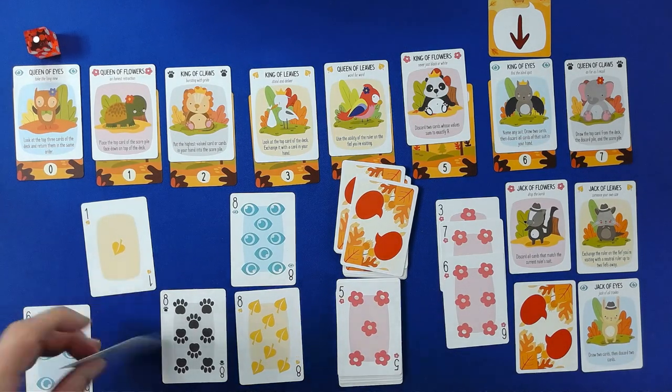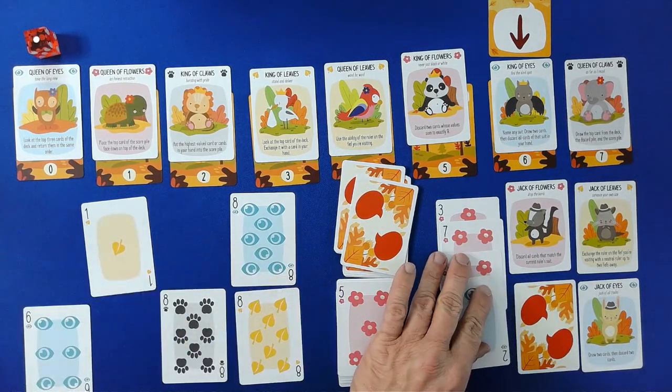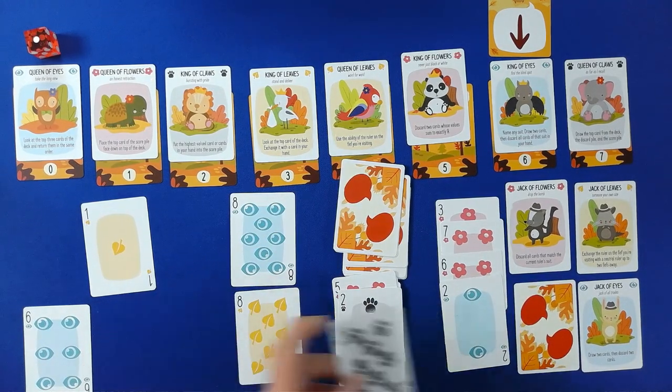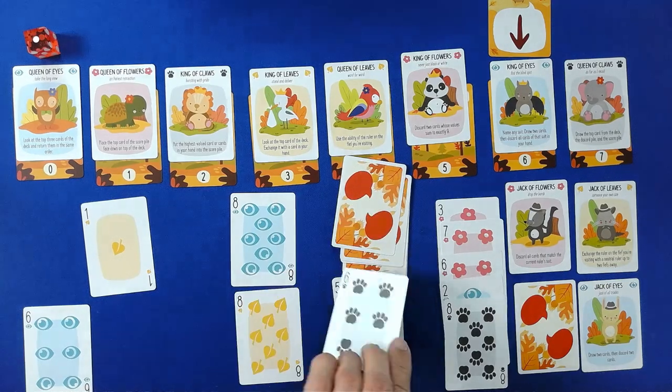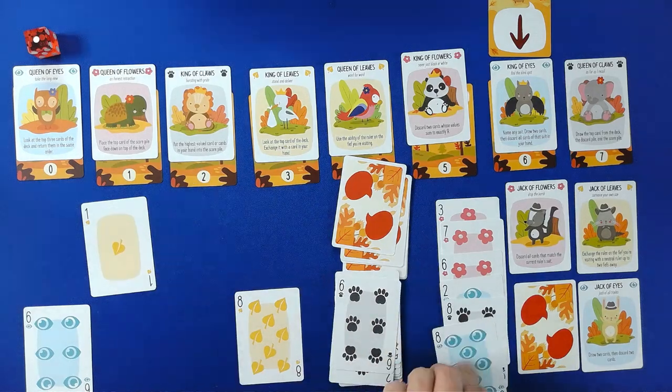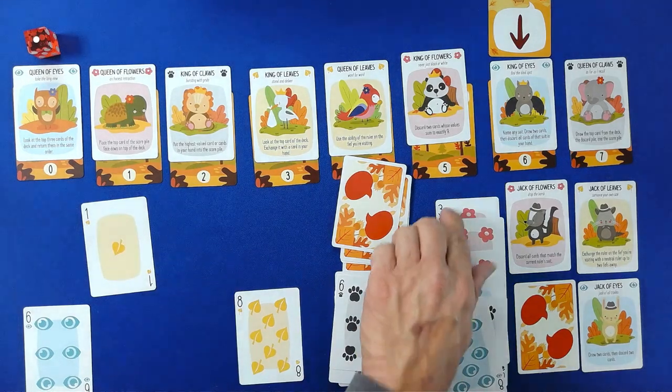That's five — we will take the two. That's four. Two of Paws — that's five. Six of Paws. One, two, three, four, five, six.